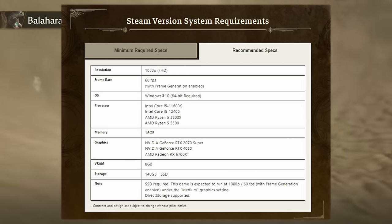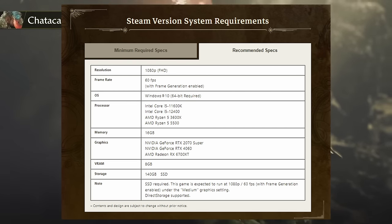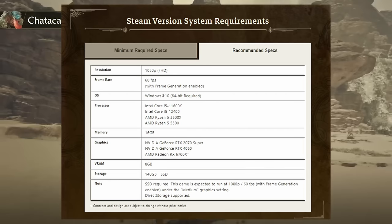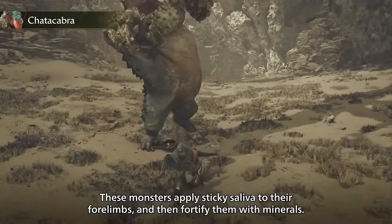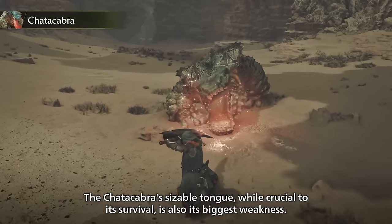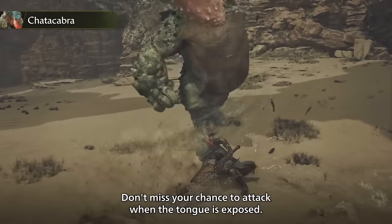For example, in my Steam library I have a racing game, Forza Horizon 5, and that alone takes up 175 gigabytes. However, this 140 gigabyte mark is still a hefty increase from the roughly 60 gigabytes that you needed for Monster Hunter World and the around 35 that Monster Hunter Rise took up. Overall though, this really isn't that bad for the size and scale of base Wild's maps and features.